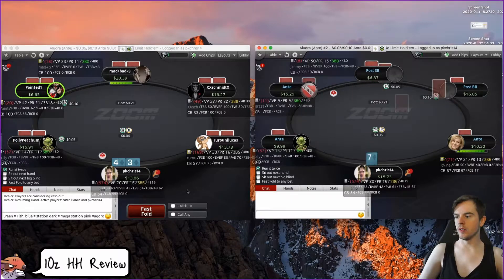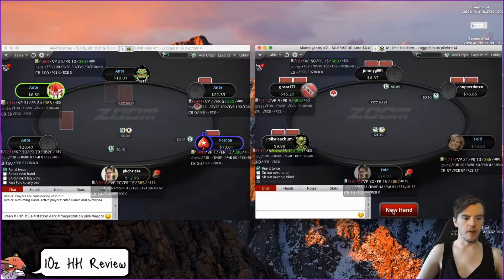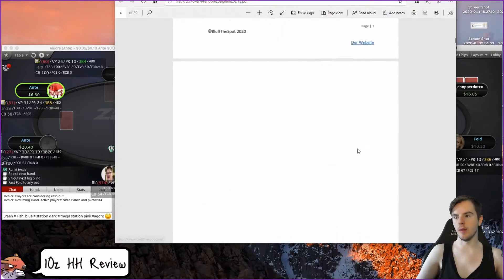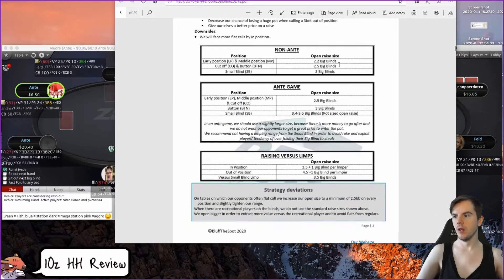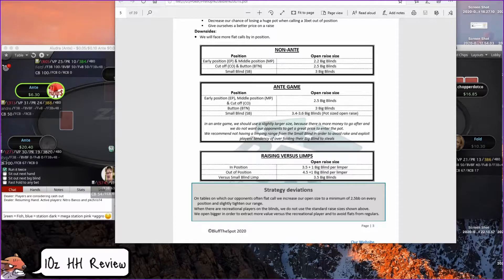The sizing was fine as well — going 10 big blinds versus a 2.5x. So we have the sizes that Bluff the Spot recommends. In an ante game, open raise should be 2.5 big blinds, 3 big blinds from the button, and like 3.5 from the small blind. I think you can get away with just going 3 in the small blind because people just over-fold the big blind anyway.